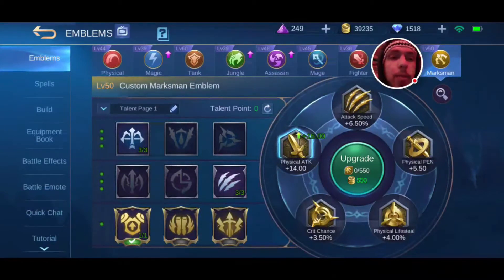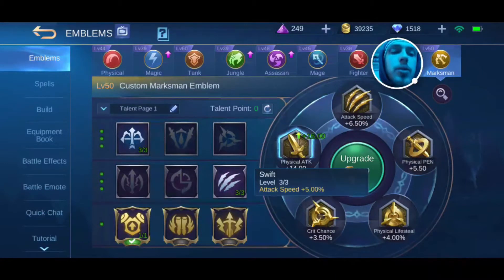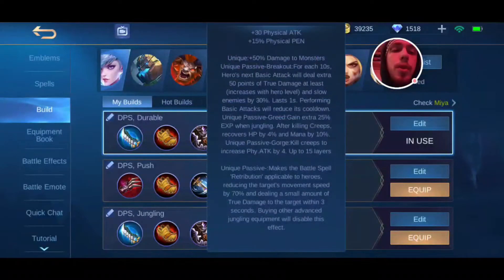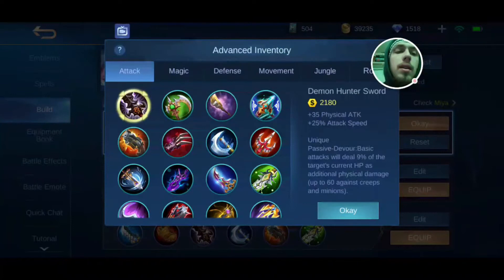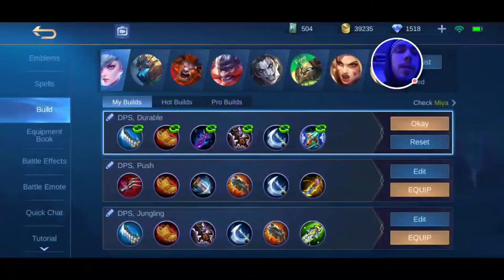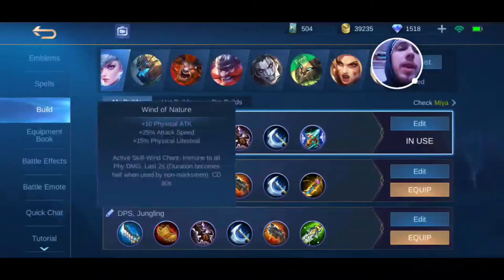Alright, so let's talk about her emblem. You're going to want to use the marksman emblem with the Weapon Master, if you have it unlocked, and you're also going to want to max out attack speed and physical attack. And for her build, we're going to go the first part of Reaper Machete, into attack speed boots, into Scarlet Phantom, then into Demon Hunter's Sword, then into Berserker's Fury, and then finally finish it off with the Wind of Nature.